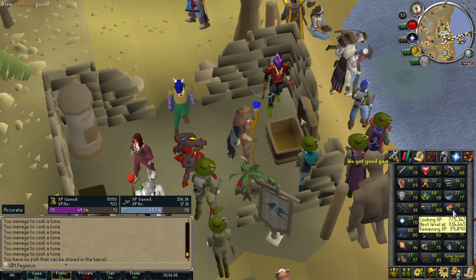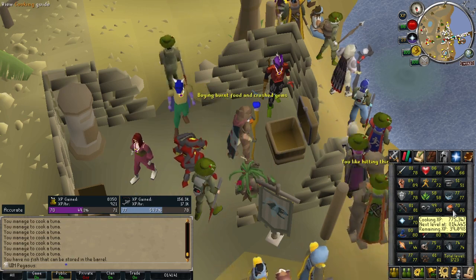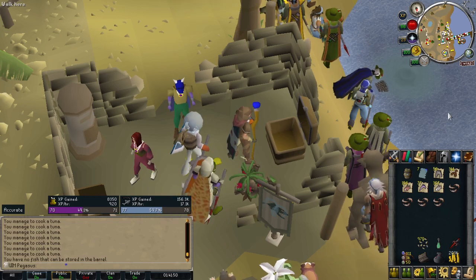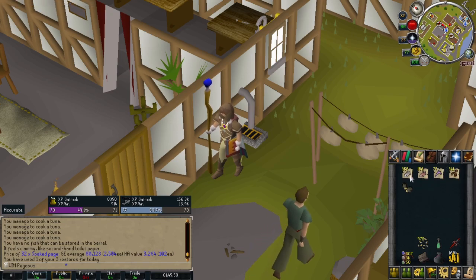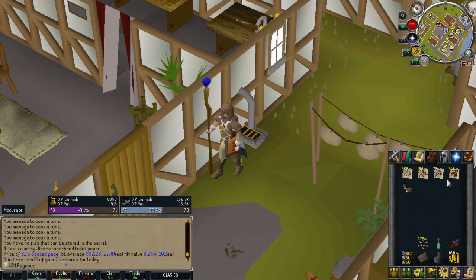There are so many other better ways to train cooking on a UIM that don't handcuff you as much as this fish barrel — like mess haul or wines. What I'm actually going to do is go to the Hosidius range so I can cut down on how much I burn. I also got the cooking gauntlets, which I think helps reduce burn rates for these, though not for tuna and bass.